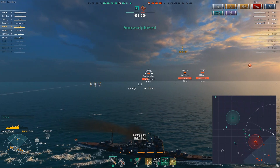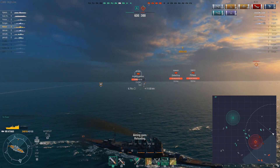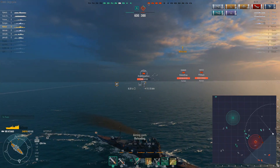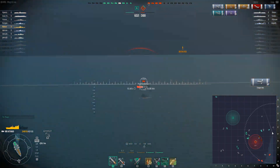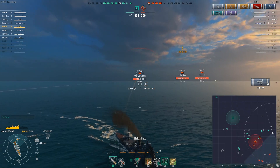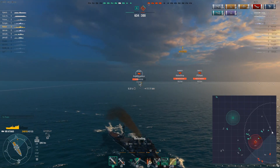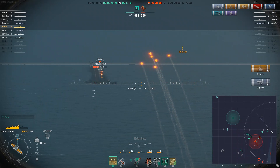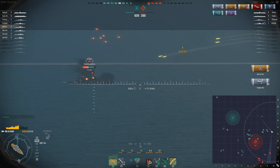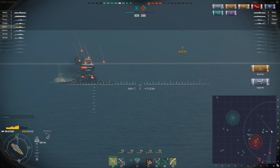We sustain AP hits but it sounds like they ricochet off the deck angle — everything worked in our favor. More incoming rounds; still need to maneuver as best we can. We land a little HE but don't get a fire. Then — two fires just like that. Fire is obviously helpful, but especially helpful against cruisers. I don't think he has damage control available.